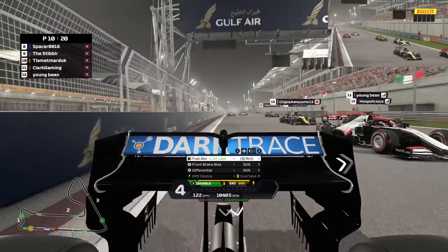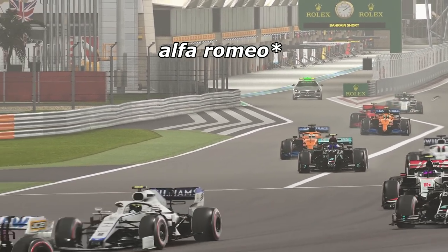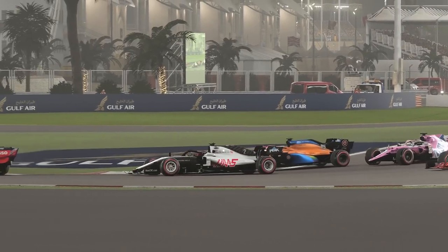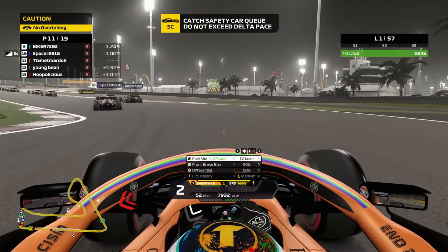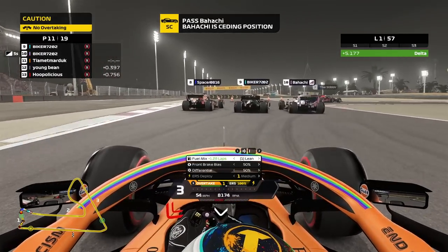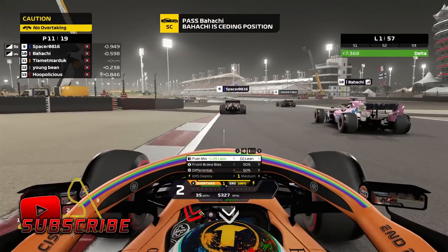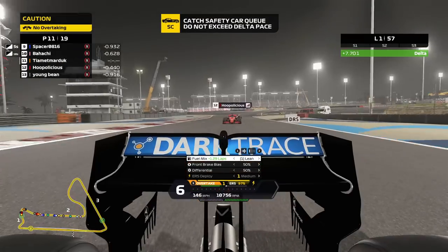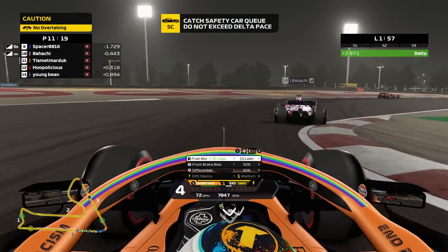Here we go for the race — Bahrain short, 100% race, starting from P12 on the grid. Let's see if we can win this one. It looks like an okay start, we move up into P10. There's a safety car — wow, there was a Ferrari that got spun out, went into the outside barrier. Before anyone could get to turn one, we already lost someone in this race. That is crazy. Not even turn one of such a long race and you're out — that's got to be so disappointing. Imagine spectating for the rest of the race, that's a long time to wait.